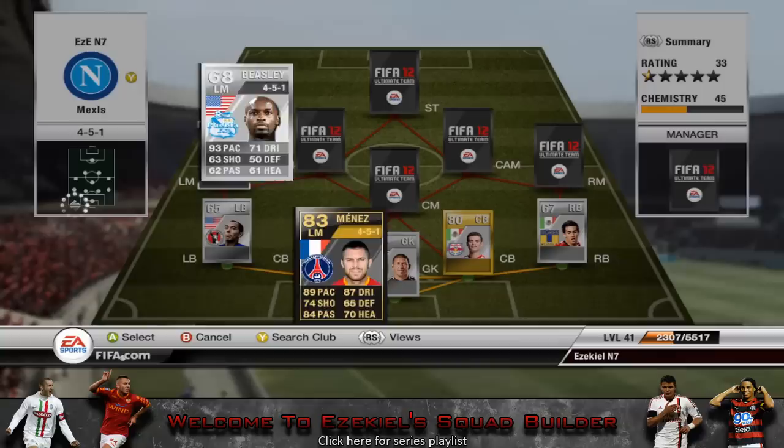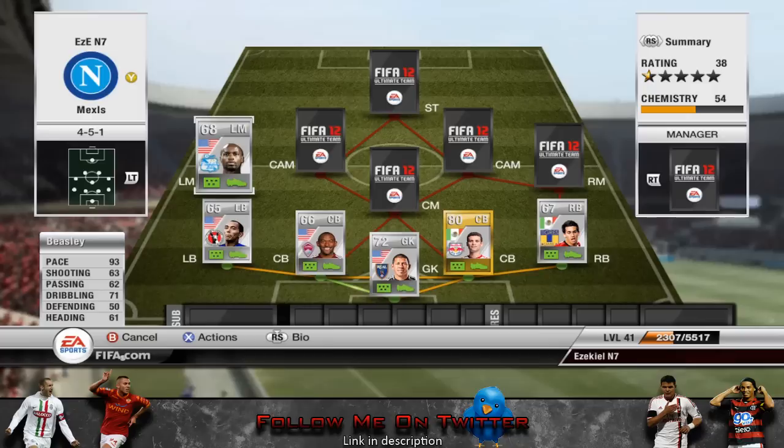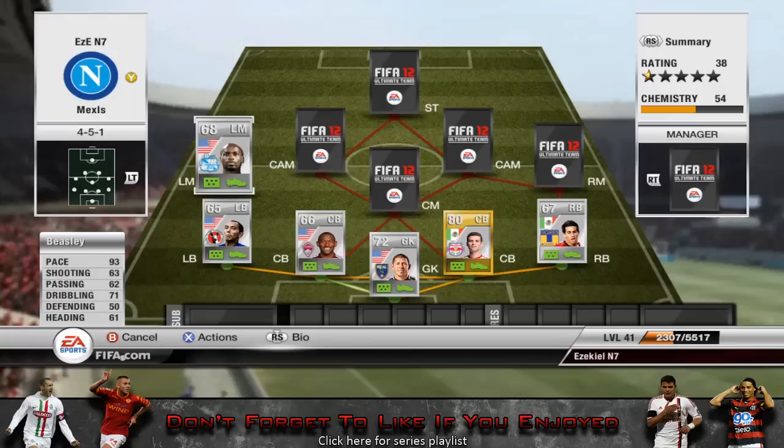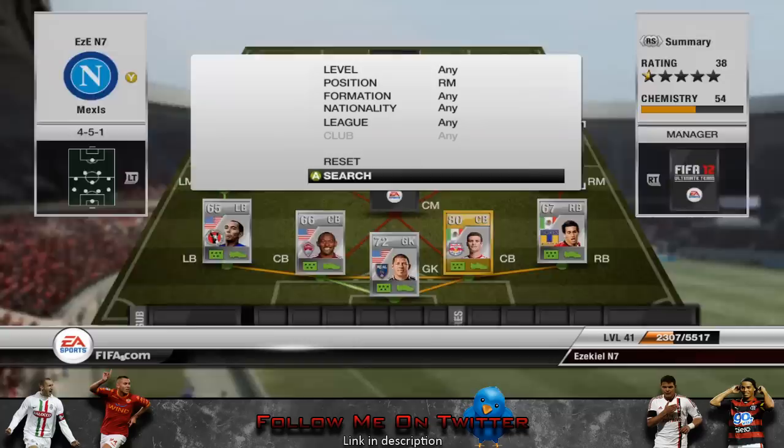Moving up to the left, we have Beasley, who I also used with Castillo in another squad builder. He's got 93 pace — I'd say it's definitely 93 pace, maybe even a little bit more; he feels so quick, he just burns away defenders. He's left footed though, so you feel like you want to cross the ball a lot when you get into space. But if you can cut in, do cut in — he's got a pretty strong long shot with a good dip, though I think it's just down to how used to the shot power you are.